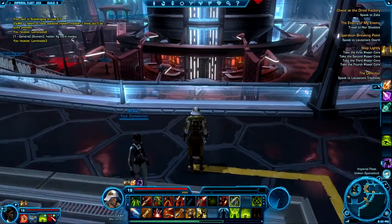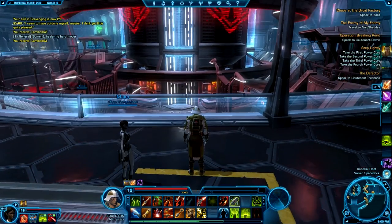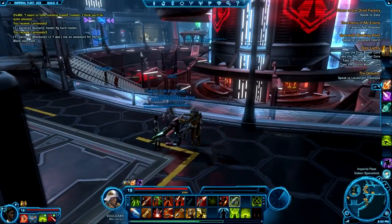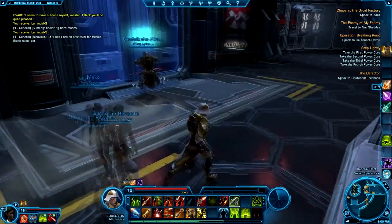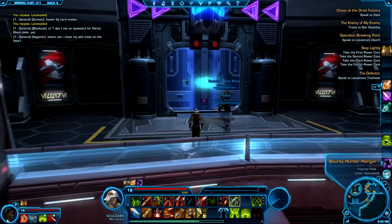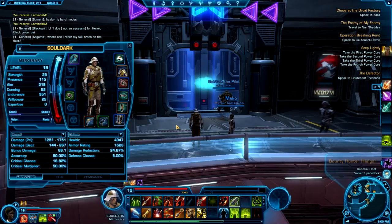Hey there guys, Scottie P here from Rage Quit Replays, coming at you with a little tutorial video on ships in Star Wars: The Old Republic. Right now I'm in the Imperial Fleet and I'm standing next to the bounty hunter hangar door which is going to take me to my ship.